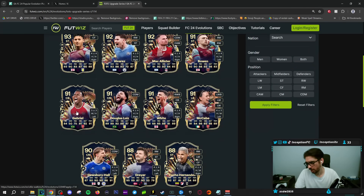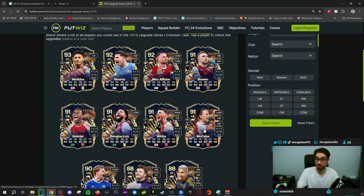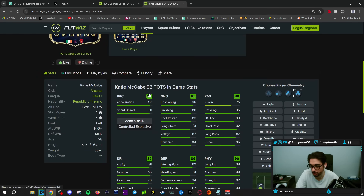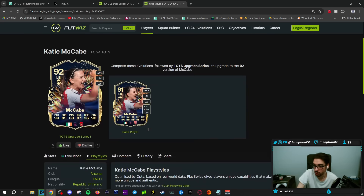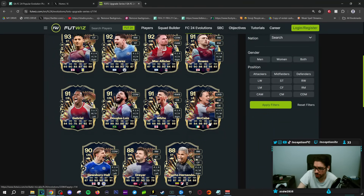Beyond these top choices, there are some other options like Dreher, Drewsbury Hall, Hernandez, and McCabe. The McCabe card is actually not bad either — on a Shadow chemistry style, her pace is perfect, defensive stats massively increased, and she has pretty decent physical stats. She looks like a very solid center mid. She has great play styles including Relentless Plus, Rapid Plus, Long Ball Pass, Block, Intercept, and Slide Tackle. She's not a bad choice if you want to go the Arsenal route, as she receives some pretty significant improvements.